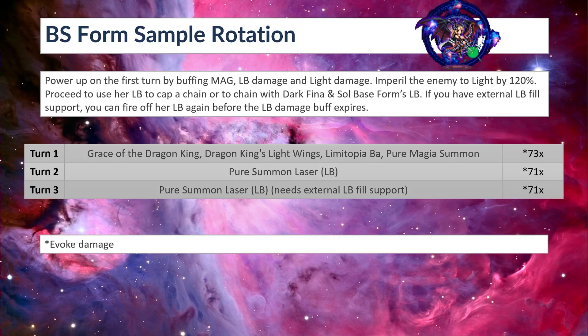Here's the sample rotation for her Brave Shift form. First, power up on turn 1 by buffing mag, LB damage, and light damage — this is easier because she can quadcast on turn 1. This is already in Shift form, so on turn 1 you Shift. Imperil the enemy to light by 120%. Then proceed to use her LB to cap a chain or chain with Dark Fina and Saul's base form LB — they have the same chain frames. If you have external LB fill support, you can also fire off her LB again on turn 3 before the LB damage buff expires, since the 250% LB damage buff only lasts for 3 turns — use it on turn 1 and it ends on turn 3.